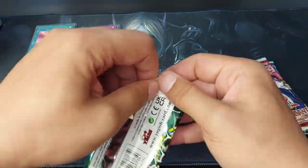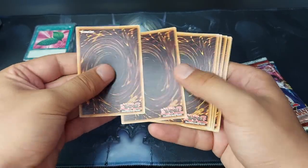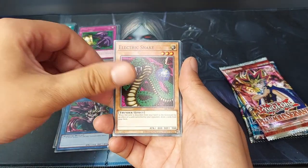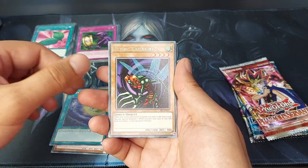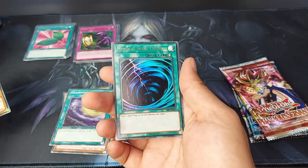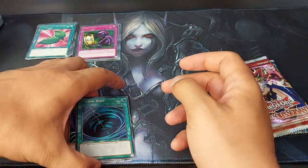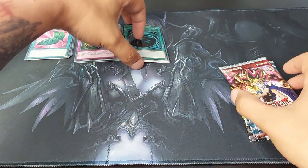Spell Ruler. Let's try to open these packs a little bit faster. We have Molten Destruction, Hightight Gyojin, Whipped Tail Crow, Performance Sword, Electric Snake, Reaper Keeper Servant. The rare is a Flying Kamakiri number one, and Mystical Space Typhoon as the foil, and Eat Gaboon. We got ourselves one foil — really awesome foil for that matter.